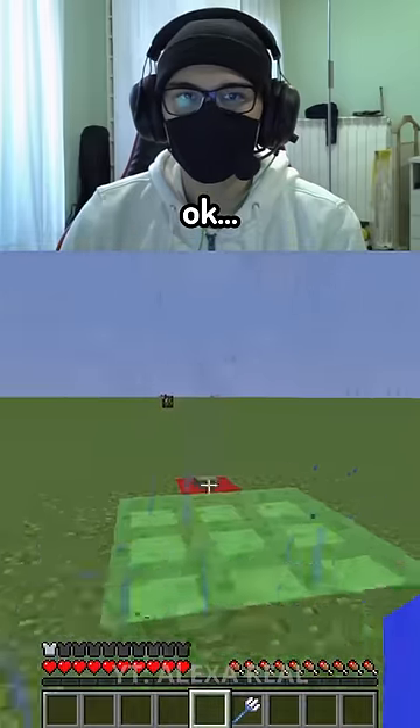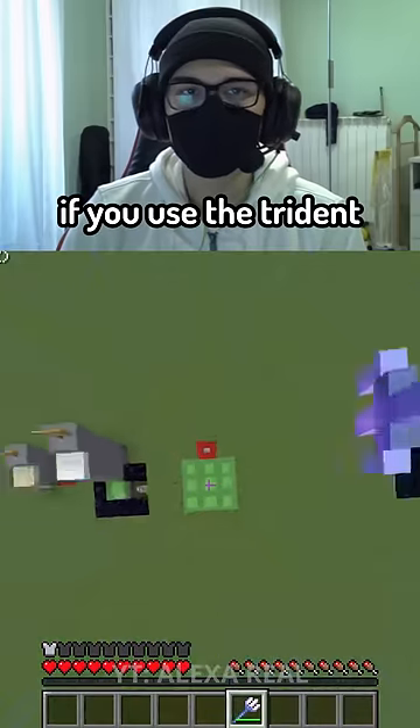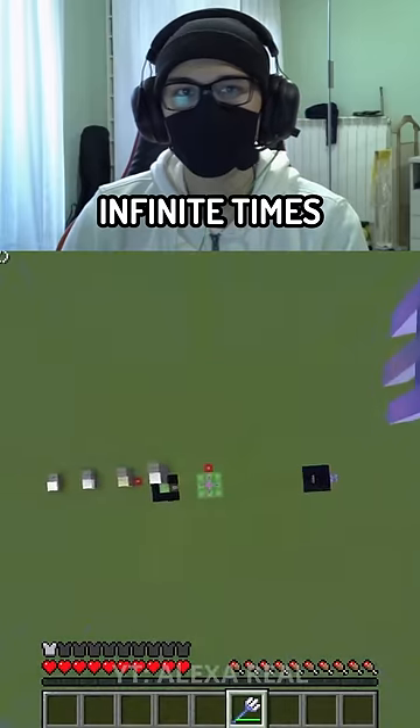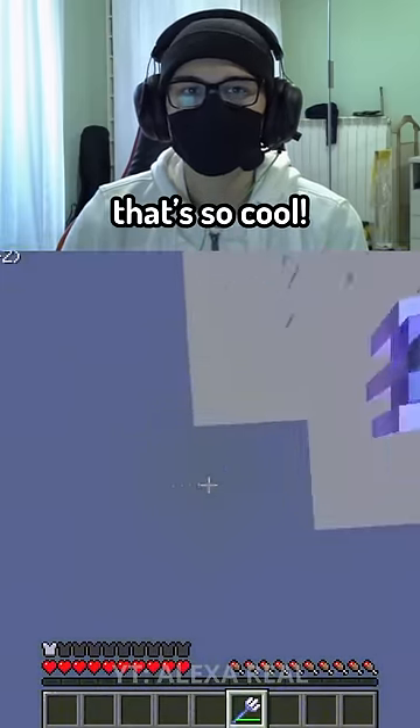Oh, why did they add the rain? And a trident with Riptide 3 — if you use the trident with Riptide 3 on the slime blocks, you can jump infinite times. Look how high they're going! Oh my god, that's so cool.